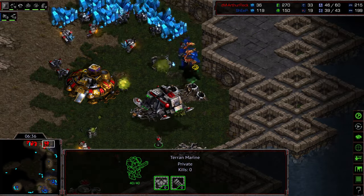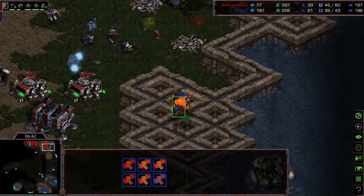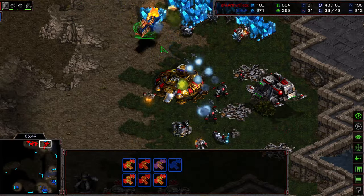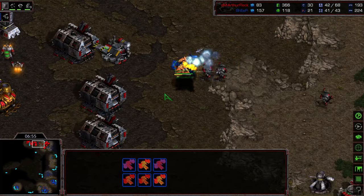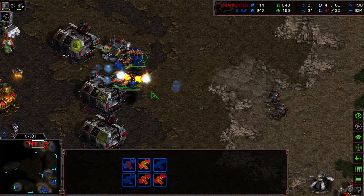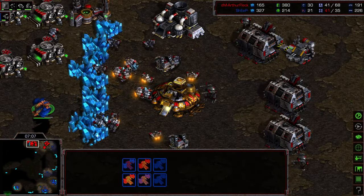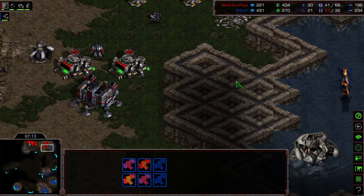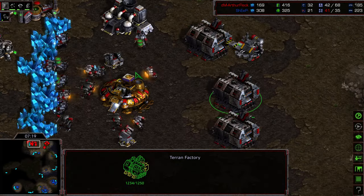One missile turret is down. The marines are pressing forward but won't last long — just buying time. Another turret down, single goliath, now two goliaths in position. The engineering bay can spot that overlord. The Mutalisks, if they play map positioning, the goliaths can't be everywhere at once. Unfortunately they're flying right over the goliaths, eating a lot of damage — four goliaths plus reinforcements spawning right on top of the Mutalisk engagement point. Some counter-damage done but that overlord was lost to a goliath, so Sheep is backing off.